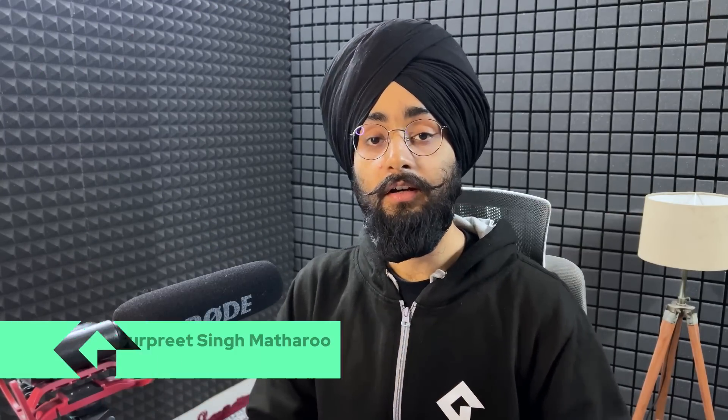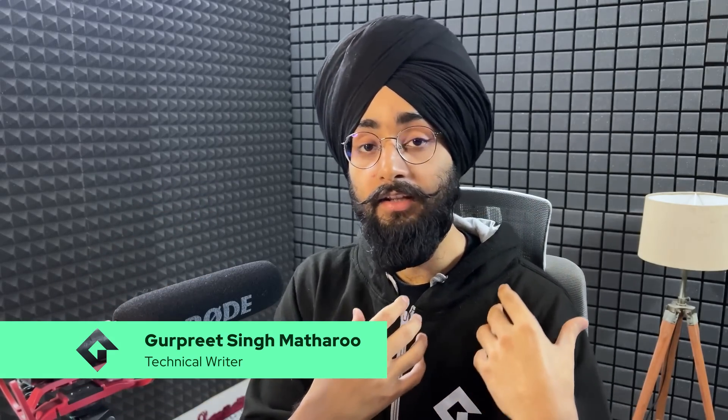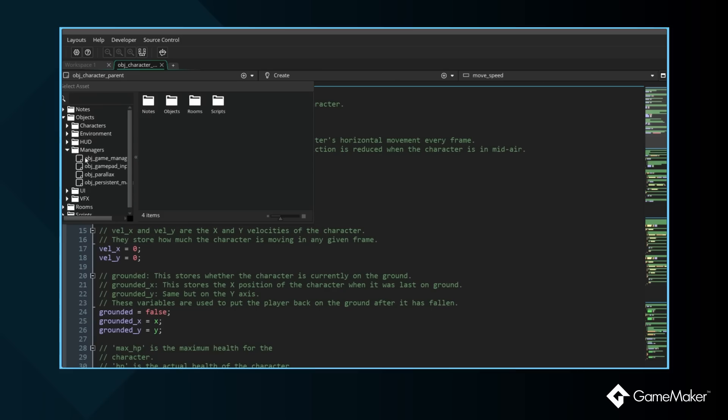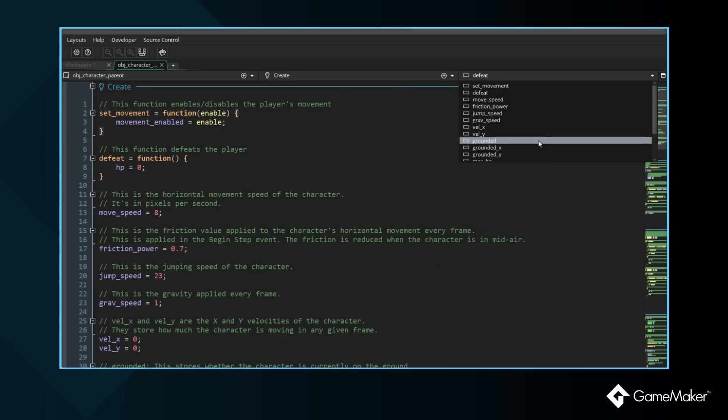One of the first things we have coming this year is the new code editor. This is a new full-screen text editor within GameMaker where you can edit your GML code, visual, or any other text file. It works alongside the inspector to show everything at once — the code you're editing on the right, and the properties of your object or any other asset on the left. Within the editor, you have three menus to quickly switch to anything: the first switches to a different object or script, the second switches to a different event, and the third lets you dive into a specific function or variable definition in focus.